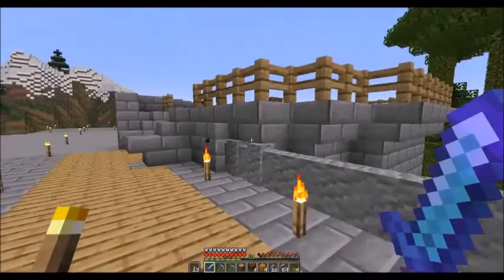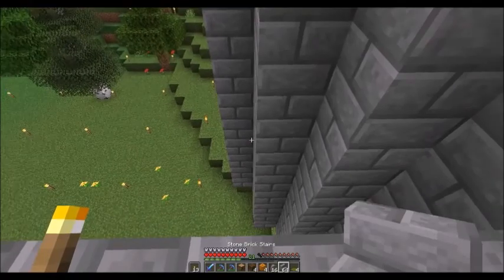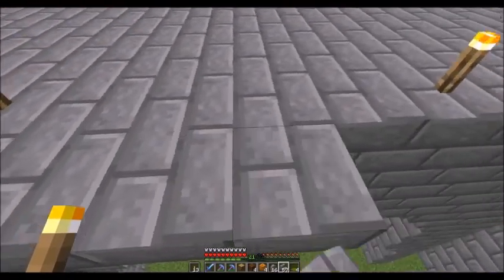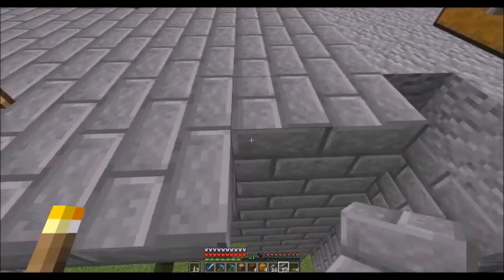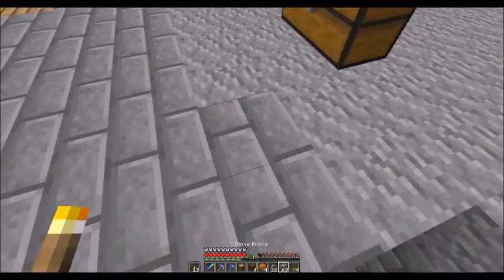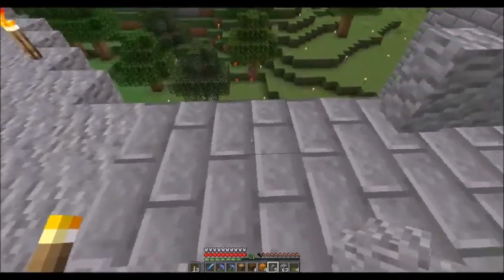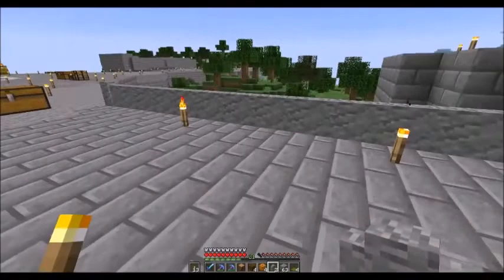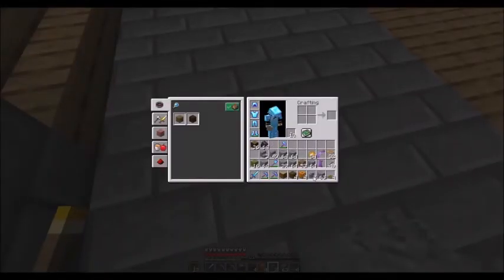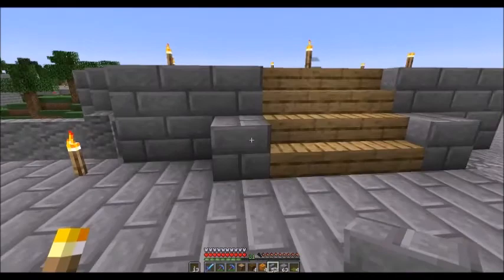The first thing I need to do is get the side railing up. We take upside-down stairs and place them along the edge to give us an extra ridge line. Down in this little section I'll put one below, one here, then switch out for that block, and take these wall sections and simply place them along there. That gives us this section next to the tower. Then we switch back over to where our stairs are and go upside-down and right-side-up for a little decoration.